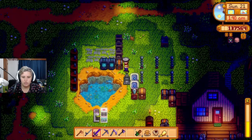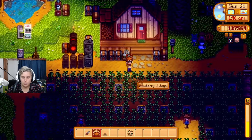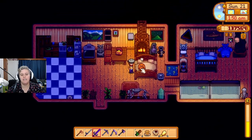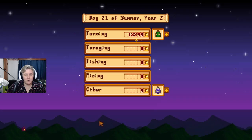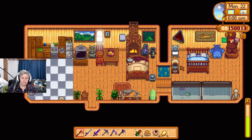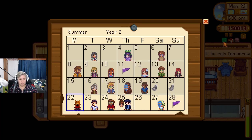Do you see my ingenious plan? Geocrushes next to a chest full of geodes — I never have to pay Clint again. Except he won't open mystery boxes, so I do have to pay him for those. But that's fine. We did it — we installed the new greenhouse!